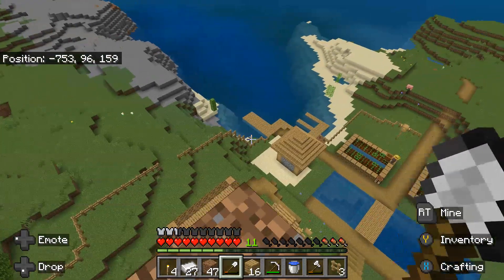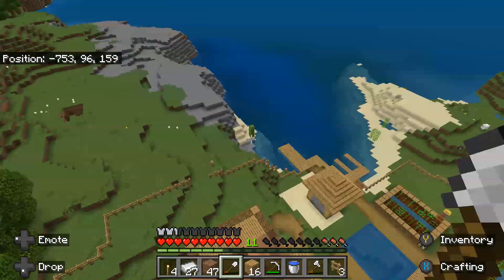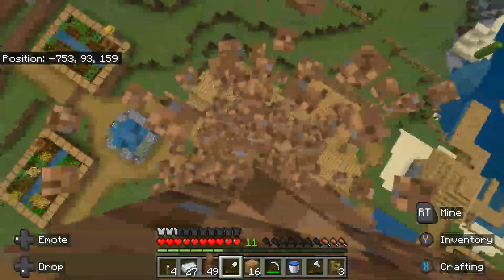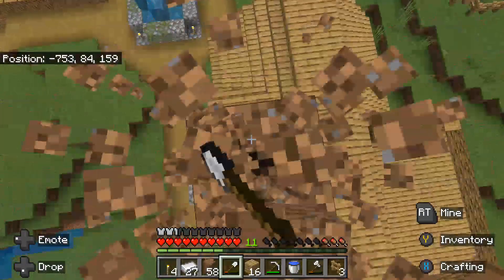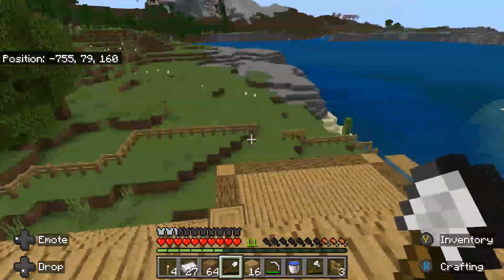We got a child villager outside the gate, and it looks like he's going to have some trouble getting back in. I did plant cactus right there. I know there's a way to set things up so you can get out but the villagers can't, though I don't remember exactly how to do that.